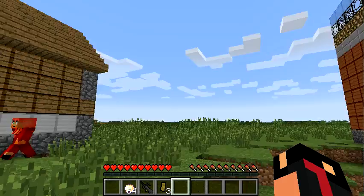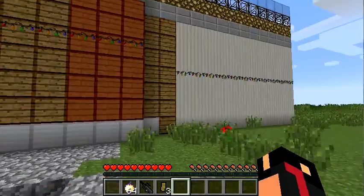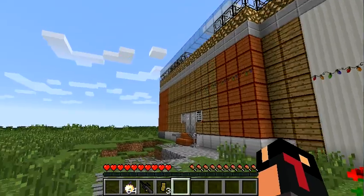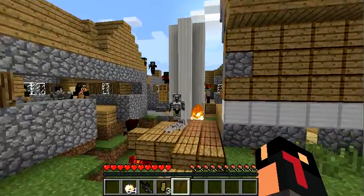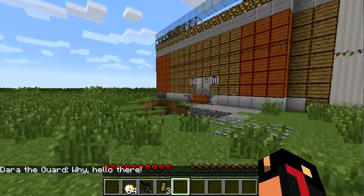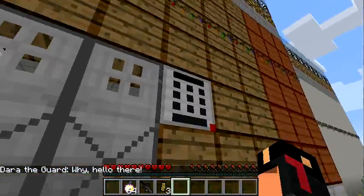That was a long move guys, but it was all worth it for this new amazing house! Who sells a house this big for four gold nuggets? Impossible! It even has a nice village next to me. Hey guys, sup! Why hello there! This house is completely amazing, I just want to show you guys a tour around this place.